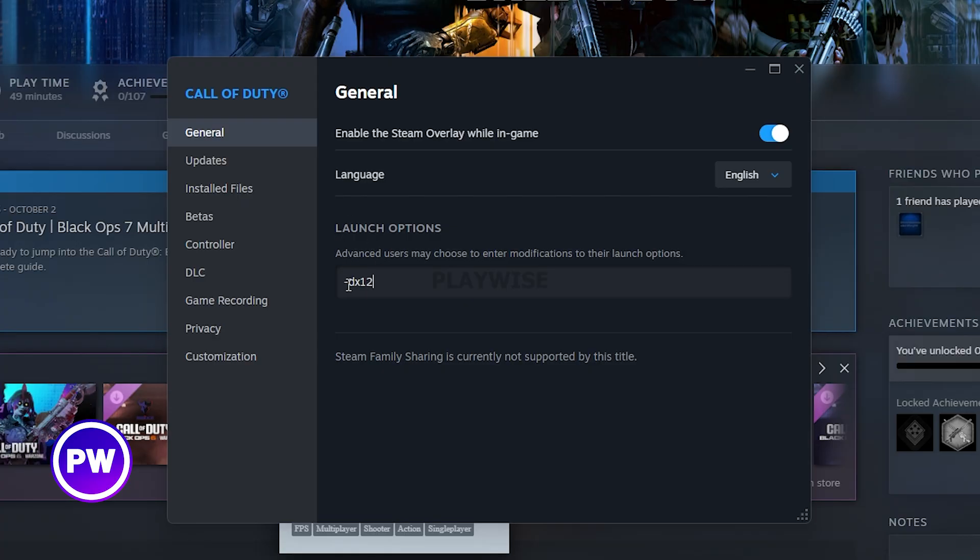What you can try and do is type minus dx12 in the launch options. The game already runs on dx12 but it might help if you actually implement it in the launch options. You can also try implementing dx11 instead and see what that does.